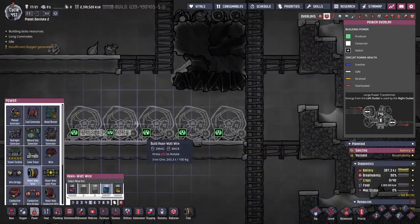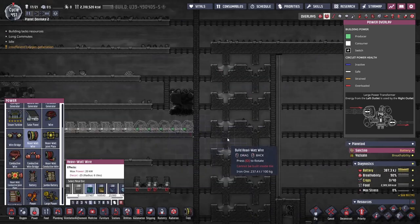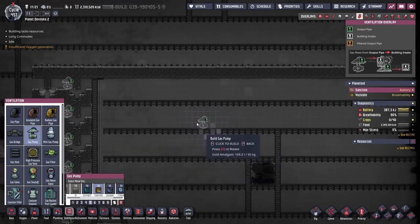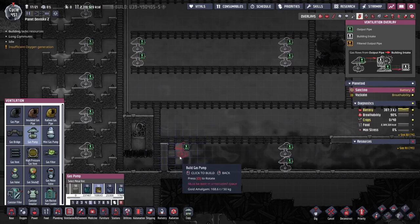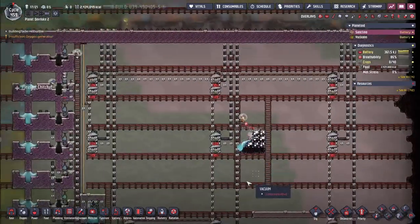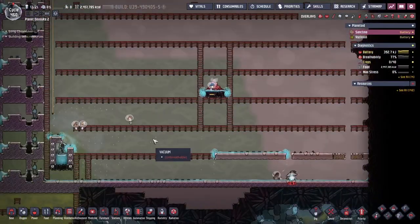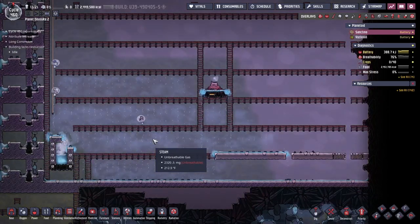Hello, I'm Enzo and today I'll be playing more Oxygen Not Included. In today's episode I start out by beginning the industrial brick. It's been insulated but it's still filled with oxygen, carbon dioxide, and nasty gases, so we're going to vacuum it out. I also open up the water geyser so we can start filling it with water and steam. The steam also helps to preheat the whole industrial sauna, or industrial brick, whichever you prefer.